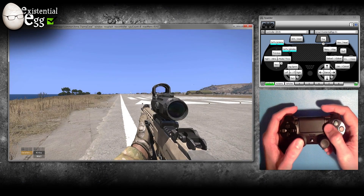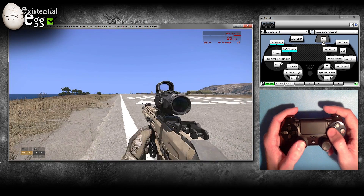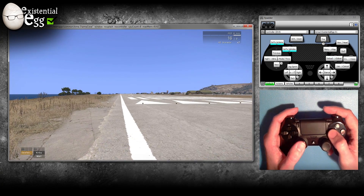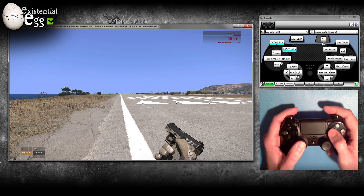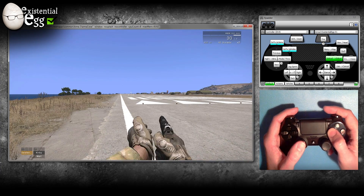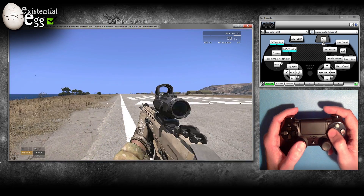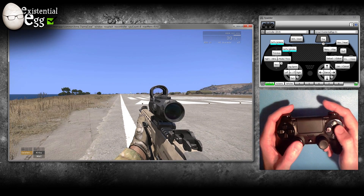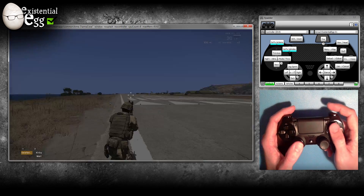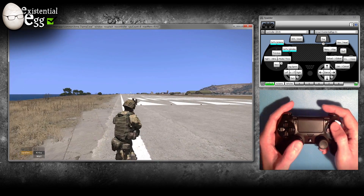X or Square will be reload — tap it to reload, hold it to quick-switch to your sidearm. B is inventory on tap; hold that for voice communication. Triangle is the vault.